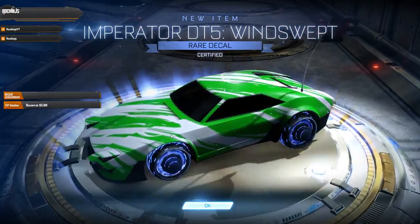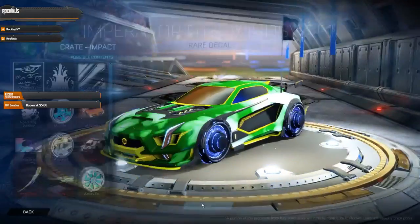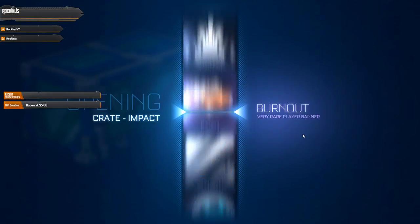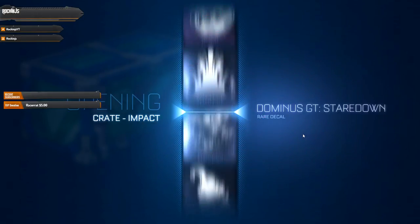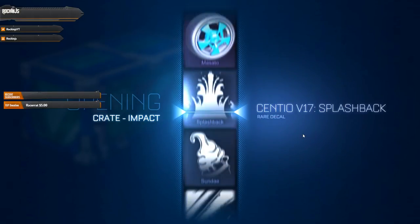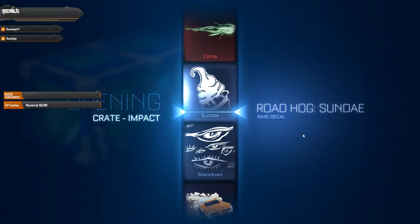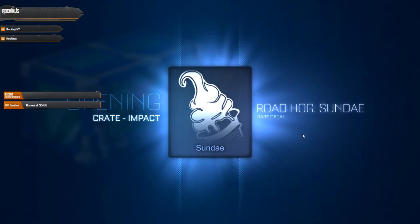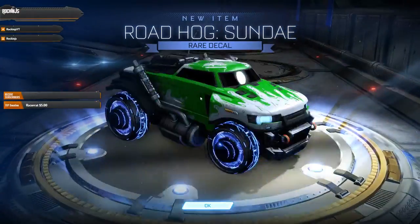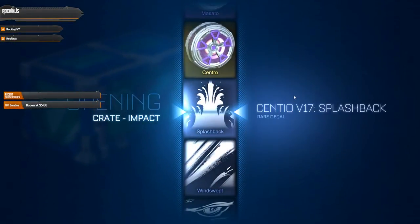Got a certified Imperator DT5 — I don't even have that car, I don't have very many cars. This is the first time I've had crates donated to me. I just felt like spending some money today, doing something different with you guys. I always do the same stuff and want to mix it up — show you guys I'm willing to adjust and try different things. Got a Road Hog Sunday — very typical.